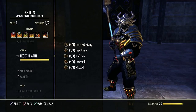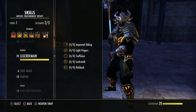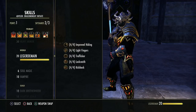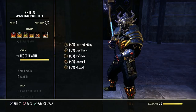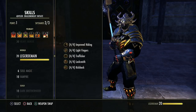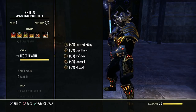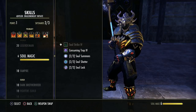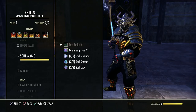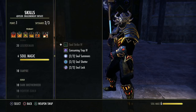Opening treasure chests gives you 1,000 XP towards the Legerdemain skill line, which is great for the passives. However, do not force-break locks — if you break a lock with a lockpick, you get no XP towards this skill line. So once you've maxed out the skill line you can pop locks freely, but until it's maxed, don't force-break locks.